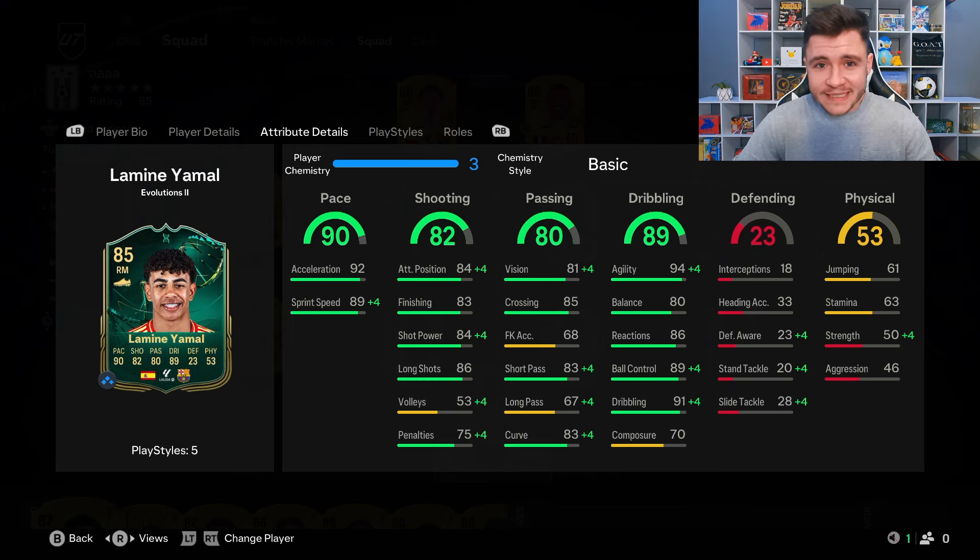He does have 90 pace overall with 92 acceleration and 89 sprint speed. Very good for a midfielder, but I would still recommend a chem style to make him even more quick. I love the fact that he does have the Quick Step play style, which is going to be really effective going forward, and one of the few players on the list that actually have the Quick Step play style.